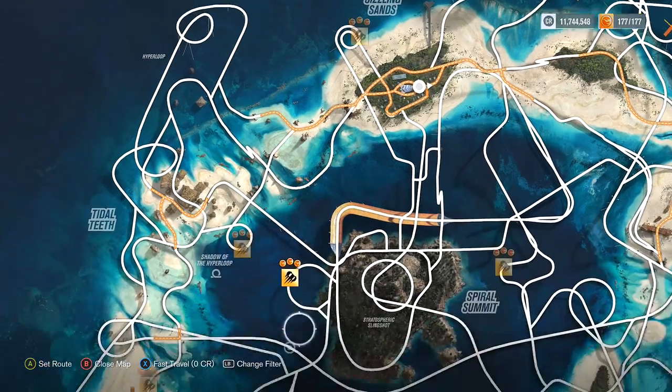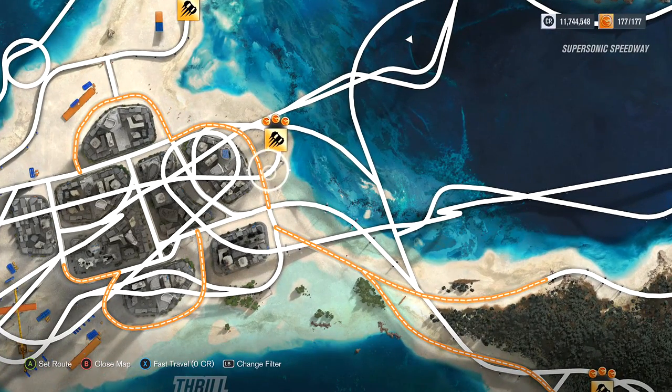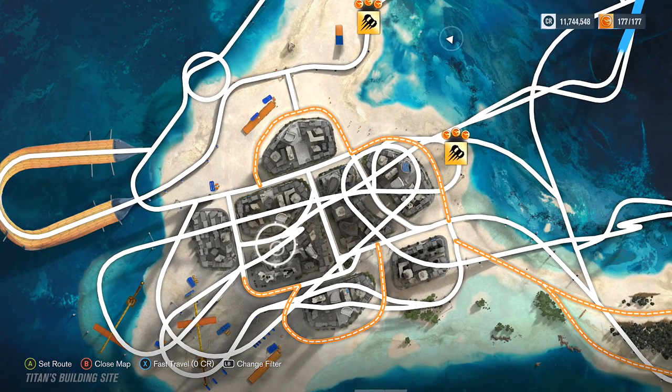Go to your map and if you cycle or filter it by drift zones, you should notice a drift zone in the left-hand side city on the map. Just outside of that drift zone there's a loop-de-loop. It's a little bit hard to see on the map.